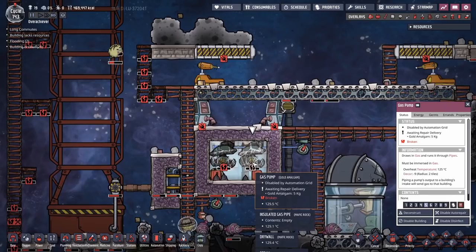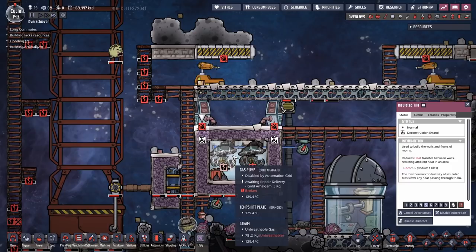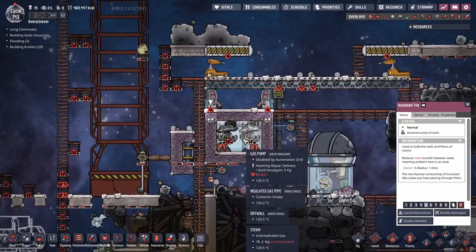What I want to happen is the hydrogen floats up to the top, and the oxygen — instead of having gas pumps to extract it — I'm just going to have the vacuum of space suck it into the void. That's the theory; no idea if it'll work. I made these gas pumps out of gold amalgam — so they've overheated and now I've got problems.